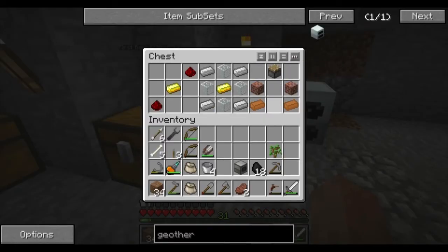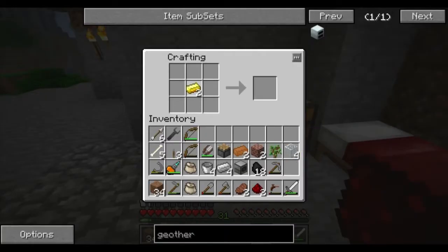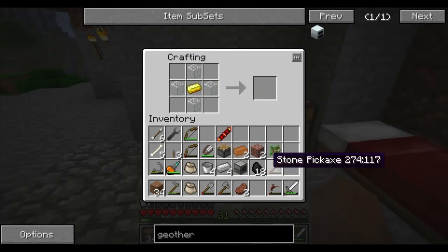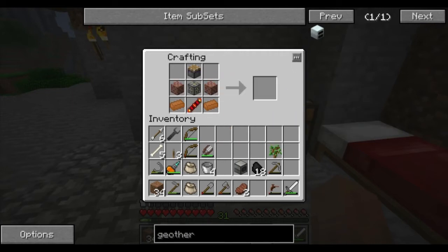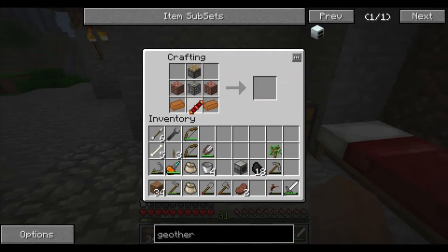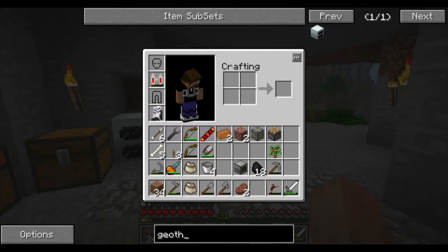So this is a pulverizer - it's essentially the same as a macerator, so it breaks down ore blocks into powder, and then you get twice as much powder per ore. We also need to make a furnace. So we're going to do the redstone reception coil - that was for the machine block - and this is going to put it all together. Anytime you need to find a recipe, there's the Not Enough Items mod, and you can't actually cheat with it, so it's perfectly fine.